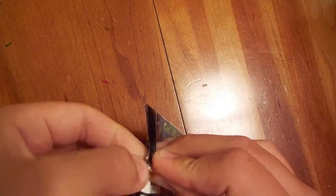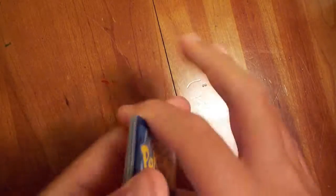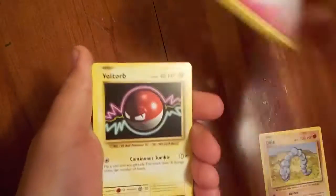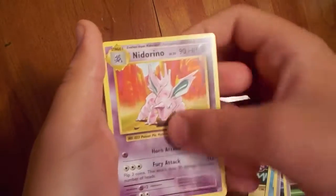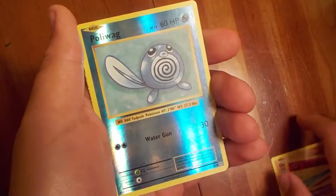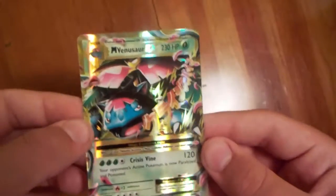Starting with the Evolutions pack — Venusaur on the front. Can we get Mega Venusaur EX full art? Probably not, that's extremely rare. We've got Onix, Fairy Energy, Vault Orb, Tangla, Poliwag, Blastoise Spirit Link, Switch, Nidorino, Reverse Holo Poliwag — and I see a little bit of shine at the back. Oh! You almost called that — it's a Mega Venusaur EX full art! Wow, that's insane. Great pull, first pack too. I'll sleeve that up.